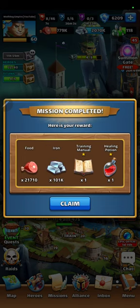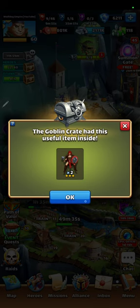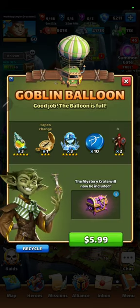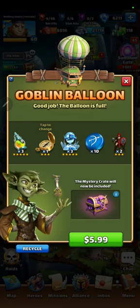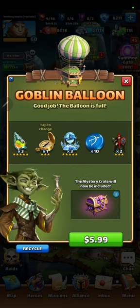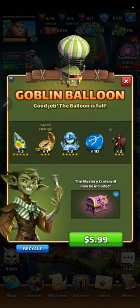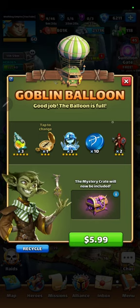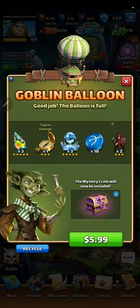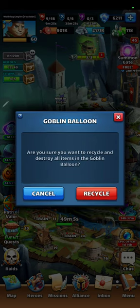Goblin Crate, alright. Look at that — only 21,000 food but 101,000 iron. Two three-star troops. They want six bucks and you can get this on top of all that. I don't think it's worth it. I think I should recycle it and get the food and iron.